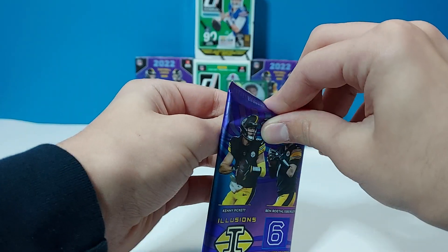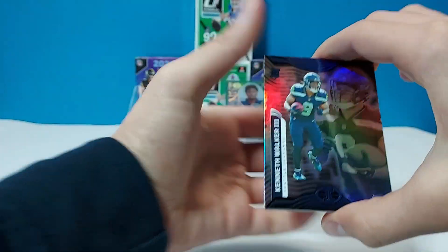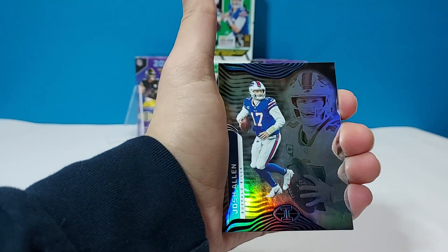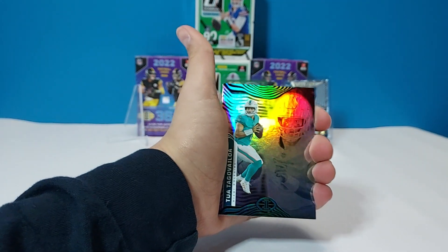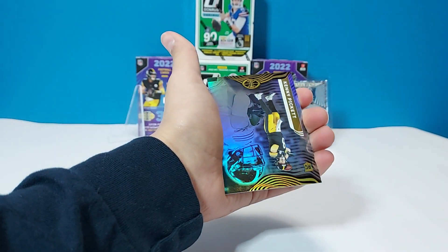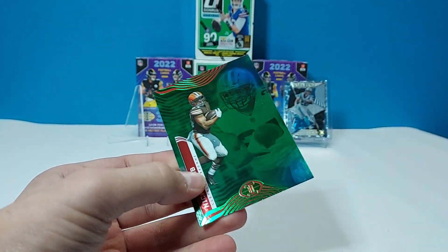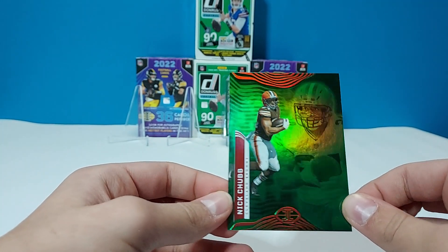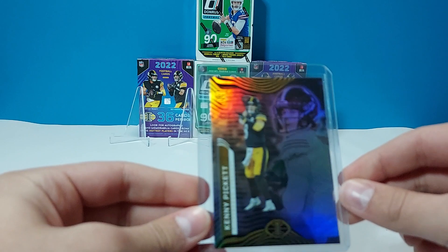This is our last pack of Illusions, so we're getting to Donruss. We have Kenneth Walker, Josh Allen, Mac Jones, Tua, and a Kenneth Pickett rookie — that's the second one we've gotten out of these blasters, it's a really nice one. And a Nick Chubb on the green. So that was a pretty good box from Illusions — some nice rookie quarterbacks, nice inserts. We'll move on to Donruss. Nice Kenneth Pickett.